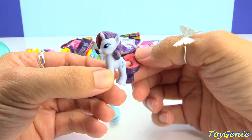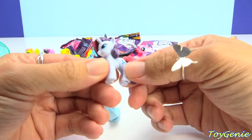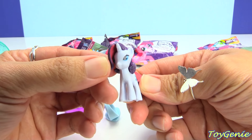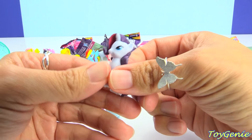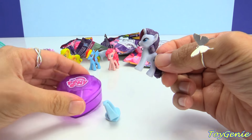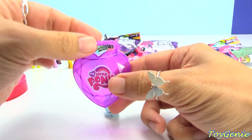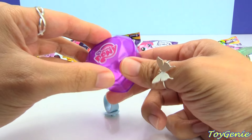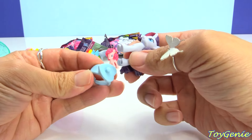Here is Rarity. They painted this side of her tail actually pink, and it's pink on the underside of her mane too. I love this purple jewelry case that it comes with — isn't this pretty? And it even comes with a little handle too. That is really cool. She comes with a blue ring.